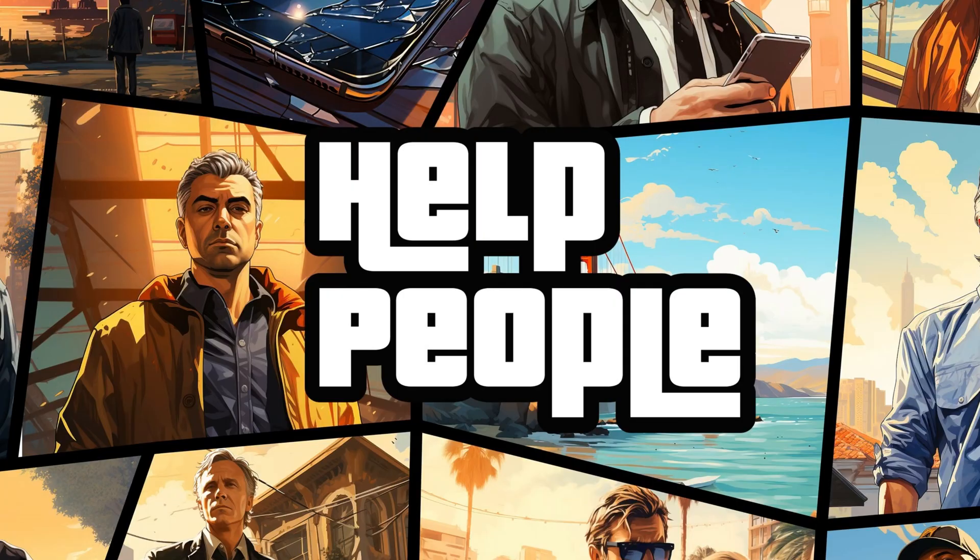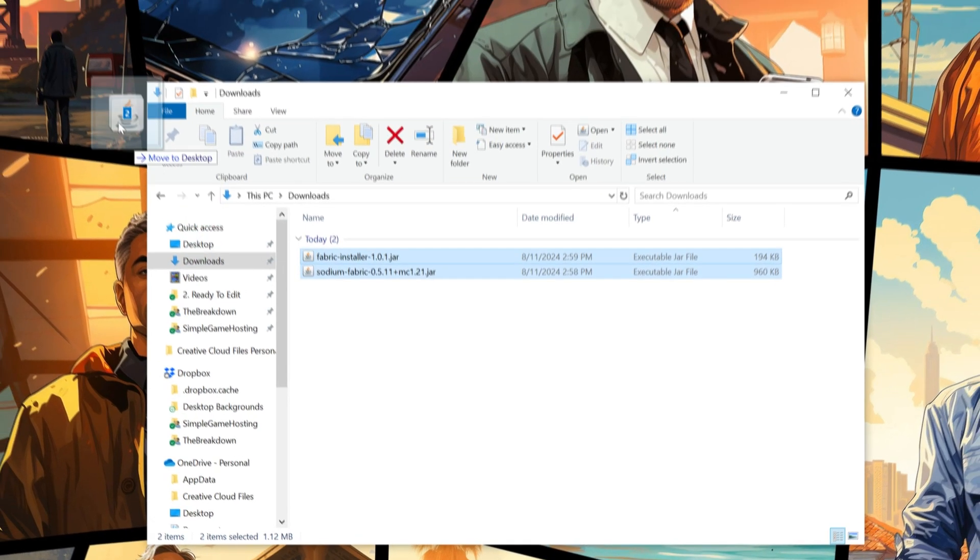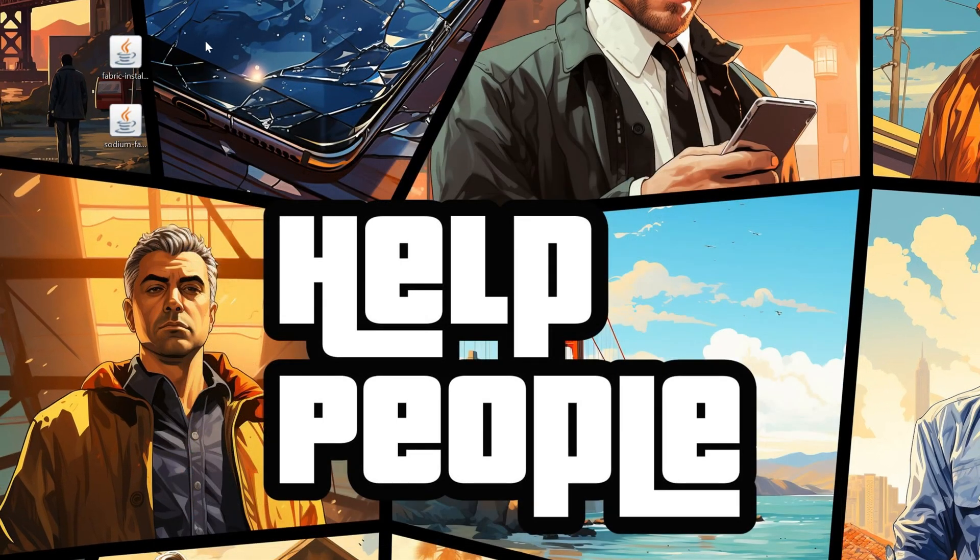Now let's go ahead and move these to our desktop. Go to your Downloads folder and find Fabric and Sodium. Once these are on your desktop, we're going to be starting off with Fabric.